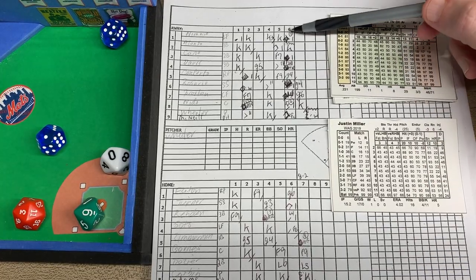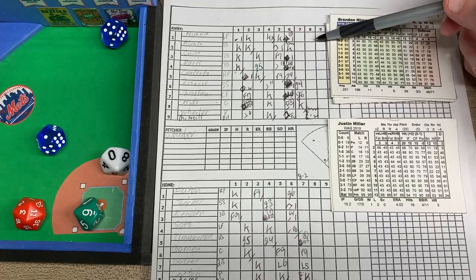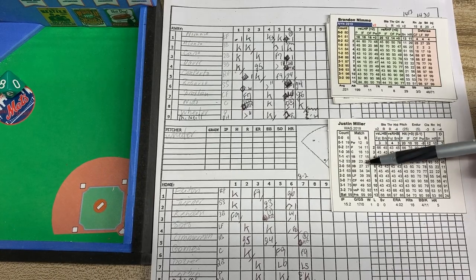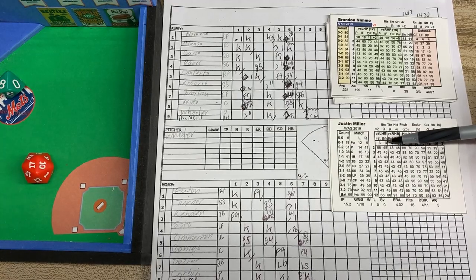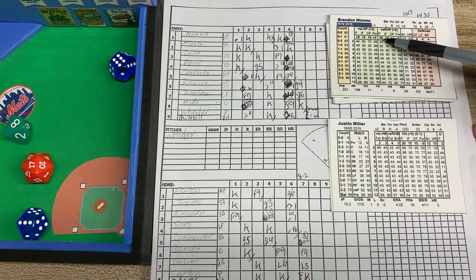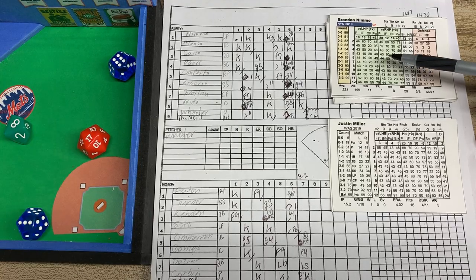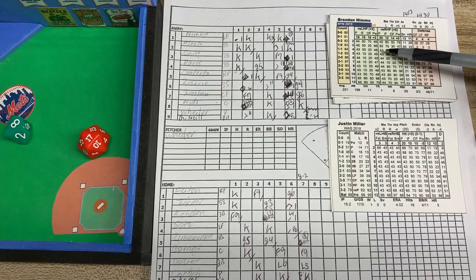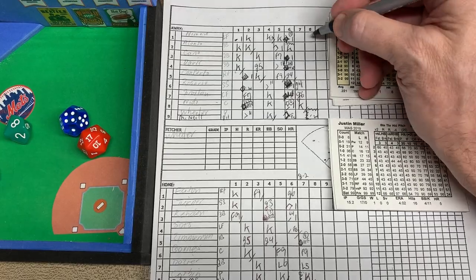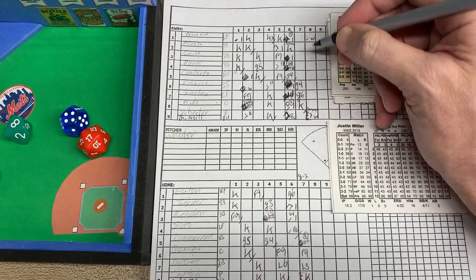Next is Brandon Nimmo — today he's 2 for 5 with 3 strikeouts and 2 singles. We check the matchup versus a lefty — it's an 88, another pitcher matchup versus a lefty. We roll to see fastball or breaking ball — it's a 9, which is going to be a breaking ball. A breaking ball versus a left-handed hitter is a 3. Versus the pitcher it's a 20 minus 3 equals 17. We roll the d20 and get a 17, so it goes off the batter. The result is a 7 — a base on balls. Back-to-back walks, and up comes Alonzo.